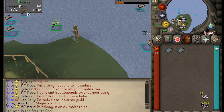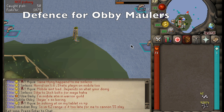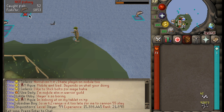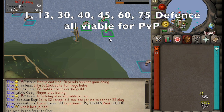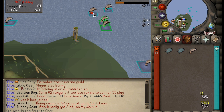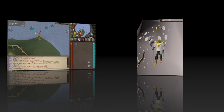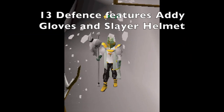Now that we have discussed the pure build options, let's dive into the different defense levels and what they can provide for Abis if you wish to take this route. By gaining defense levels you will become a tank rather than a pure build. The different defense options available for Abis include 1 defense, 13 defense, 30 defense, 40 defense, 45 defense, 60 defense, and 75 defense to be viable in PvP scenarios. Starting with the 13 defense build — 13 defense is a great option as it unlocks adamant gloves and the coveted slayer helmet on an Abi.